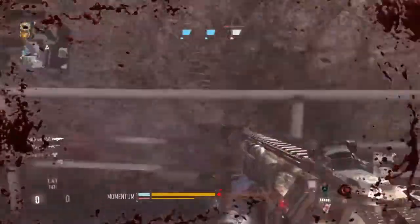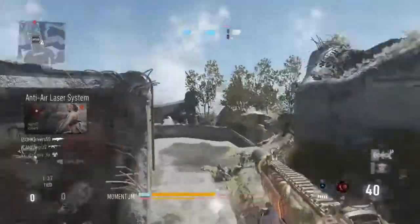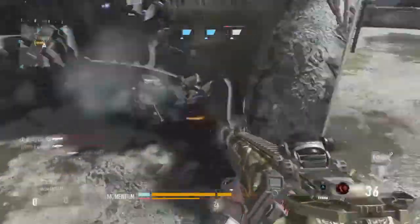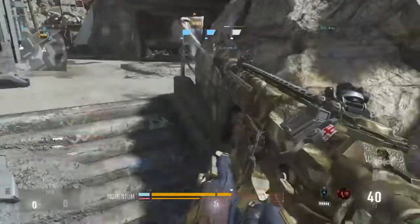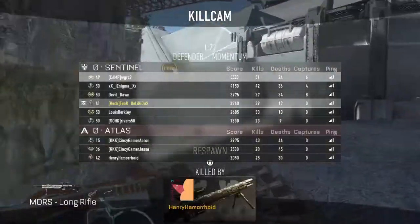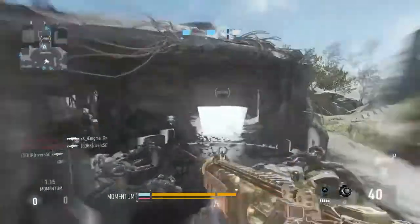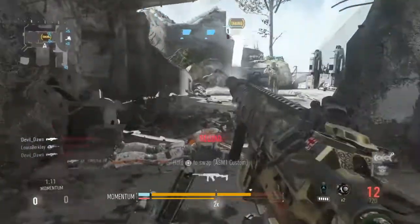The perks I'm using are: Hardwire, so in case I get hacked I don't slow down and I'm always moving; a sprint perk — something like Marathon — that gives unlimited sprint, which is essential for a running gun class; and a third perk like Scavenger or a toughness perk, because I often get shot up or blown up by grenades. Something like Flak Jacket should help with that.